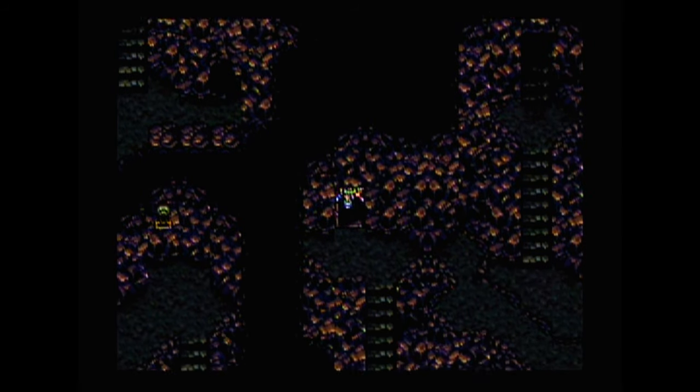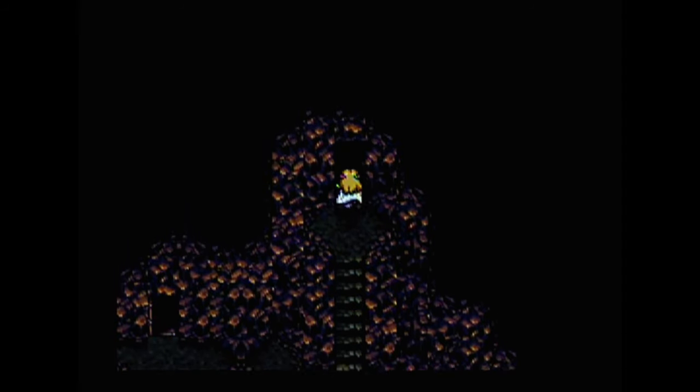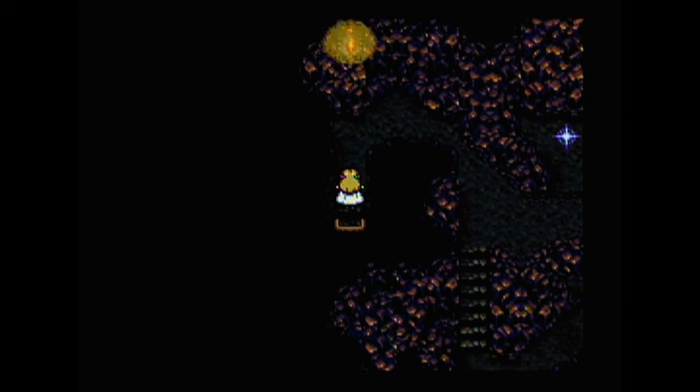I should use Celes's magic more, I don't know why I don't. I just get on autopilot, pressing A to attack. Oh, look who it is — I can't get to him quite yet.